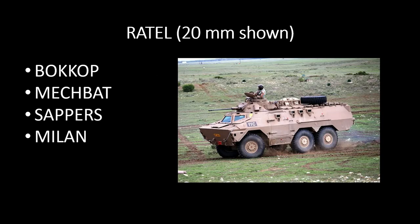Then we have the Ratel — their IFV. There are various different units that the Ratel will provide; the Ratel undercarriage is going to have all sorts of different weapon systems on it, again transporting the Bokob, the Megbat, the Sappers, and the Milans. Judging by this shot — and I'm not sure if it's going to be translated into the game — either this plate is a blast plate that you can flip up, or it could be an amphibious plate.